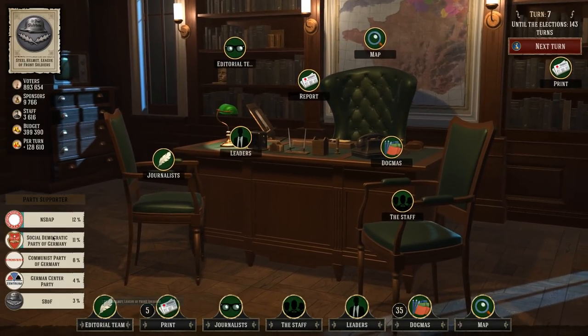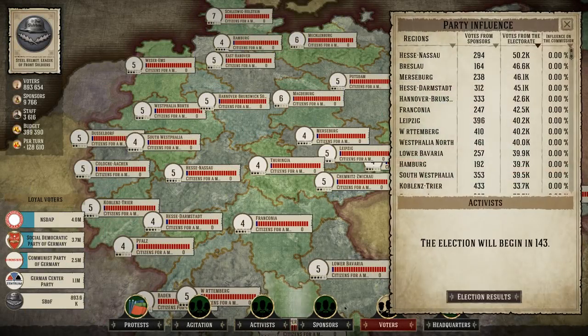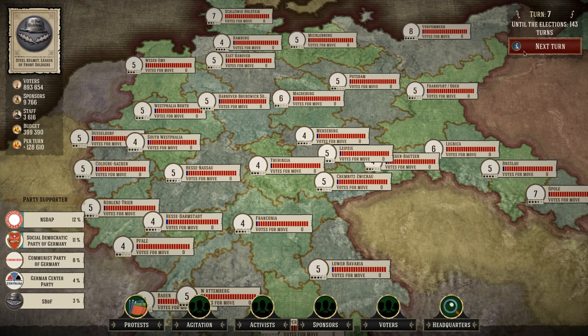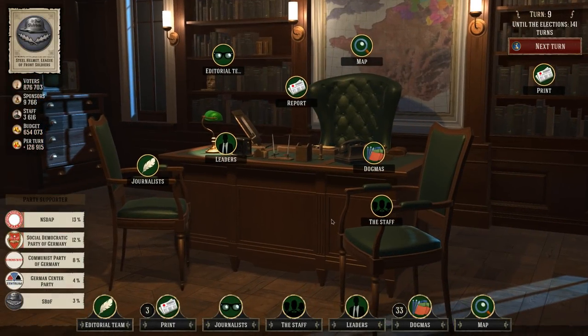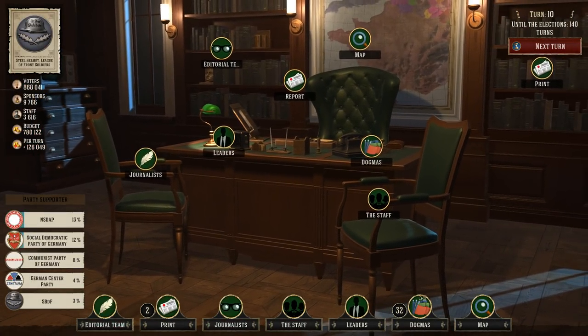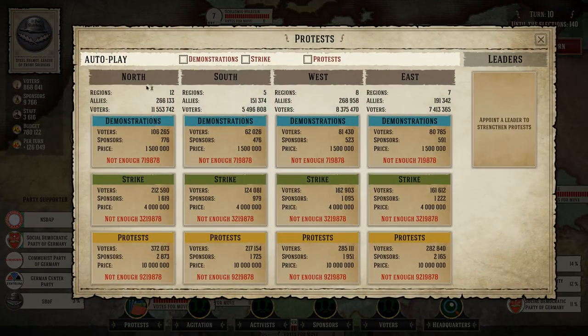How are we looking as far as the vote? We're not in last, or — well, we're in last on that last list anyway. Let's pass a couple of turns and see if the newspaper does us any good. My budget is going up. One big thing I can do that will really help is going out and doing some protests — demonstration strikes. These are all going to be a big boost no matter how we do it, in different portions of the state: north, south, east, or west.